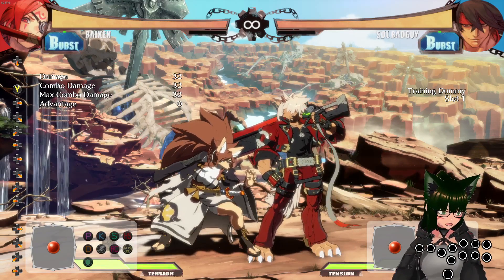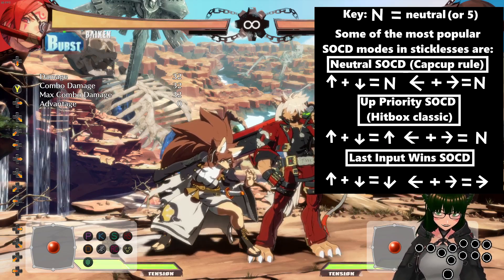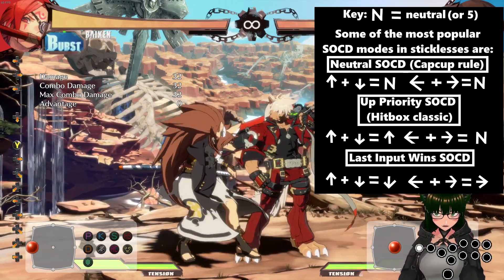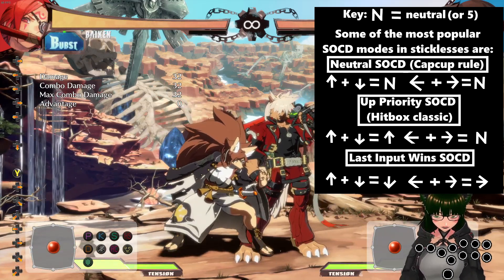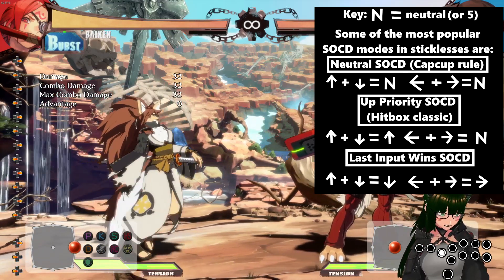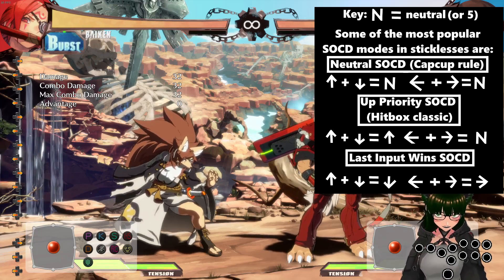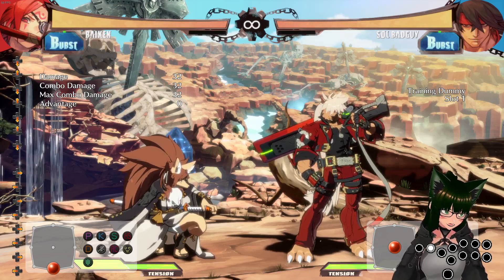So right now I am on last input wins SOCD. What this means is that the last input between left and right that went is the one that will win. So if I'm holding my left and right button right now, the one that I last pressed is the one that is going to come through. And it is actually the same thing for up and down.